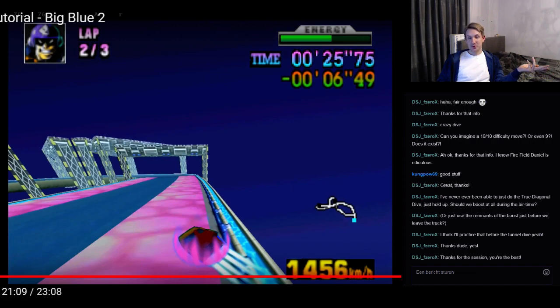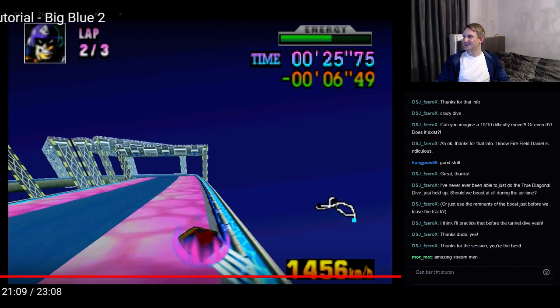I'm not sure if I want to do Firefield and White Land 1 together, but that would probably be, in my opinion, the coolest two tracks to show for tutorial 4. Because the tricks and the strategies that are going on on these tracks are crazy — there's so much going on in Firefield and White Land 1, that's going to be a lot of fun to talk about.